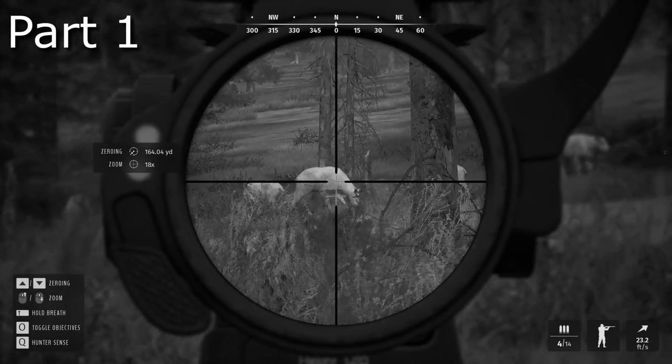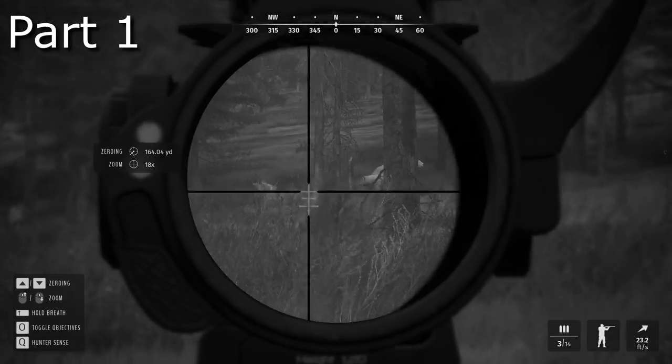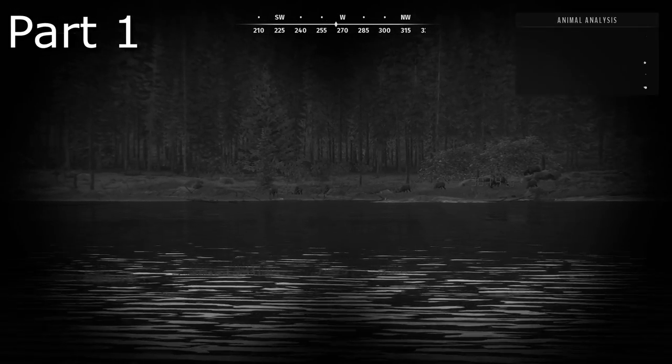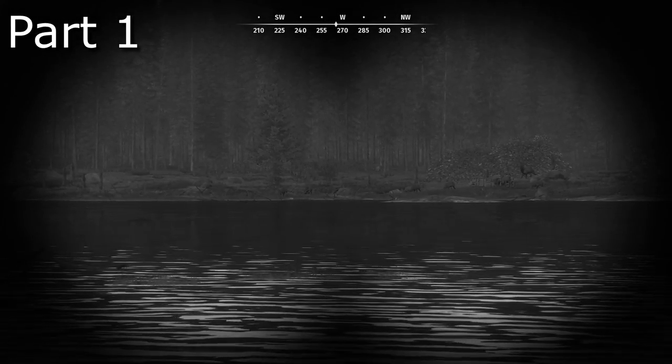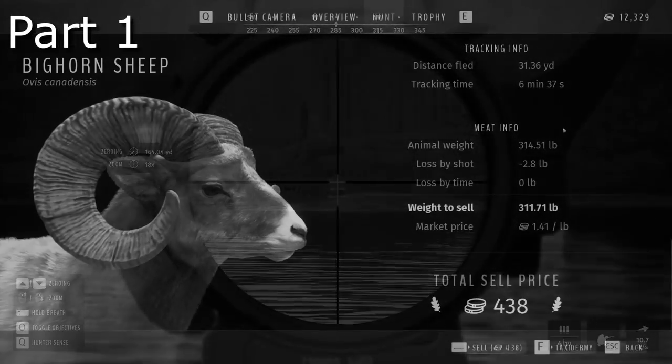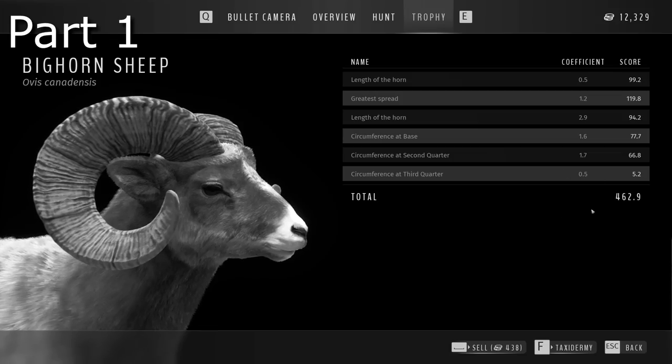That is our goat right there. 470.1, not too bad. So we've rested to the next morning and we've got a 5-star bighorn. He is a 462. 460 is 5-star, so barely made it.